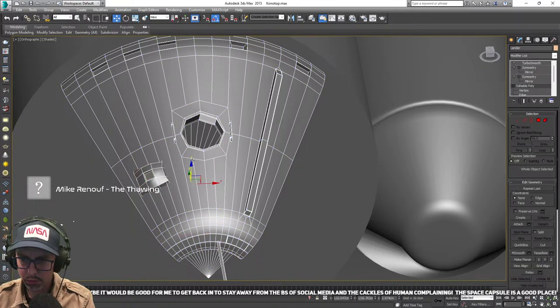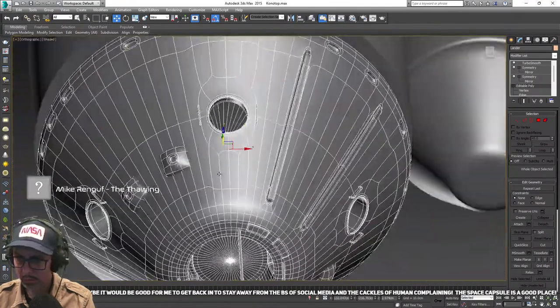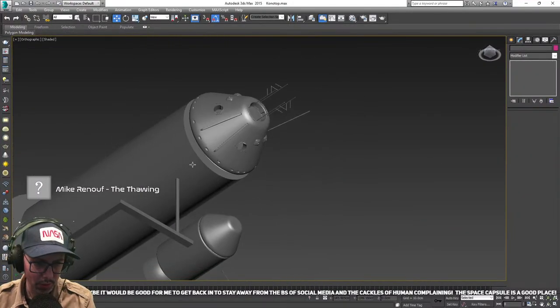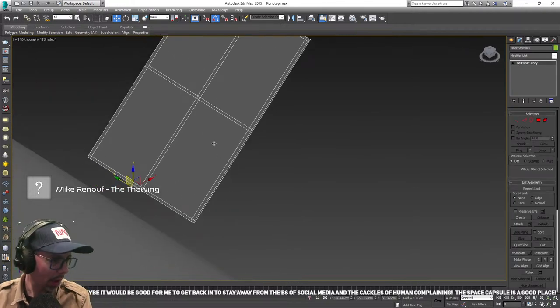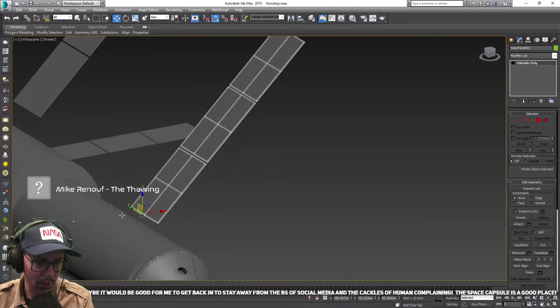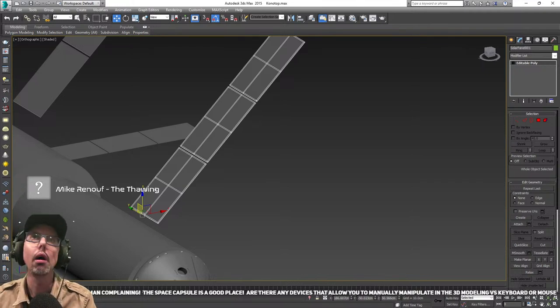Let's see what happens when we turn that smoothing on — that sort of looks alright. Maybe we'll move on to another module, just add a little bit of interest to something else. Solar panels — we're going to need a lot of them. And there appear to be a few more people in the stream, so if you're around, say hello, stick a message in the chat.